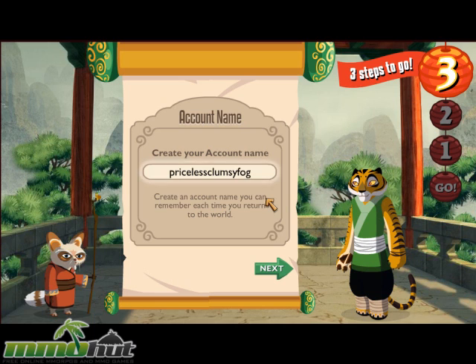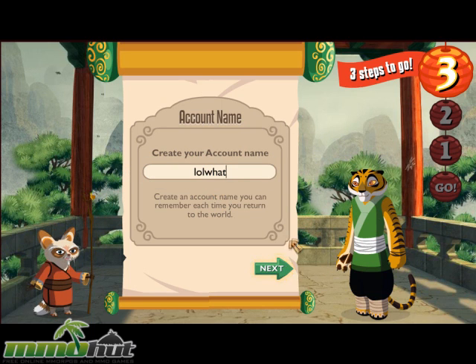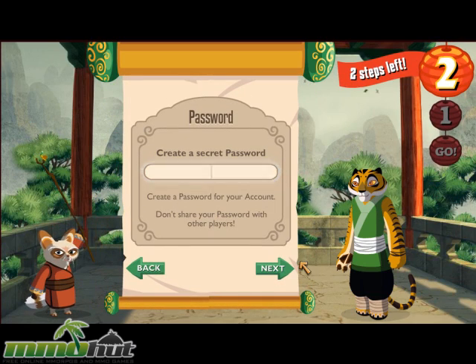You're nearly done. You must now choose an account name for Kung Fu Panda World. Simply use the name we have chosen for you, or you may choose your own. Don't worry — this will not change the name of your character. Now choose a secret password for your account to Kung Fu Panda World.